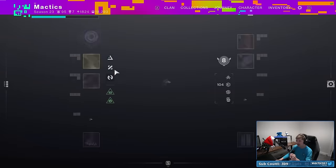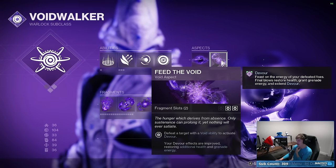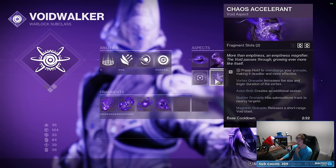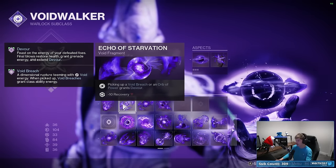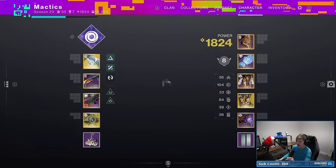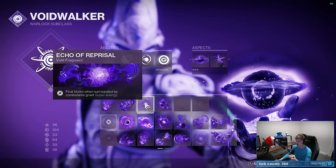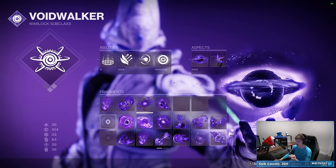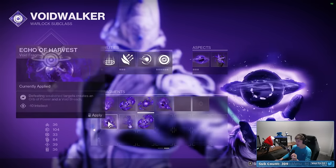As we go into wave two I want to make some changes. I want to trade Feed the Void for Chaos Accelerant — I think we'll still be fine always having Devour up through Echo of Starvation. And since we're relying a bit more on grenades, I also want to drop Echo of Reprisal and go with Echo of Undermining so we can have weakening grenades as well.